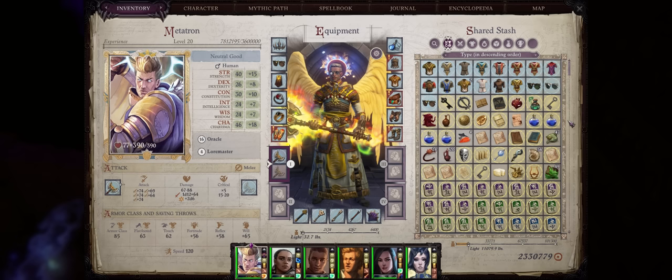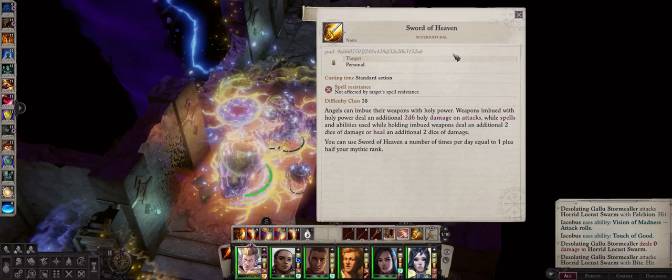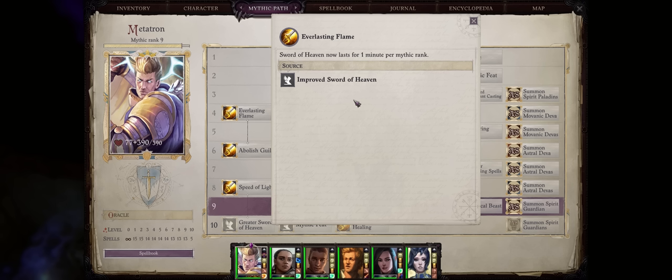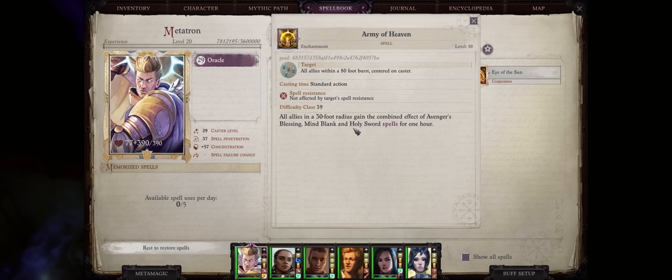Outside of generic spells and class abilities, I also want to cover the unique ways each mythic path enhances weapons — you typically get both mythic spells and mythic abilities for that, starting with Angel. Angel already comes with the Sword of Heaven ability that adds Holy to your weapon. Just remember that Holy won't stack with itself, so Sword of Heaven and Holy Sword from Paladin — only one will apply. By default, Sword of Heaven lasts only one minute, which is why I highly recommend picking the Everlasting Flame mythic ability so that it lasts one minute per mythic rank, up to ten times as long. The ultimate Angel buff, Army of Heaven — a level 10 spell — can also provide the Holy Sword benefit to all of your allies at the same time for one hour of real time. It really is that amazing.